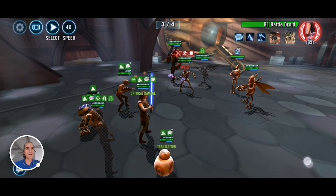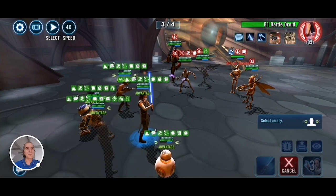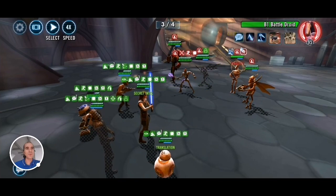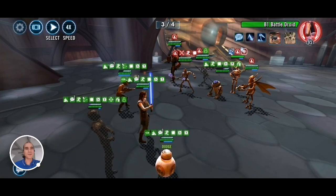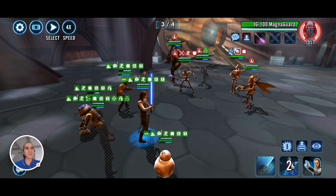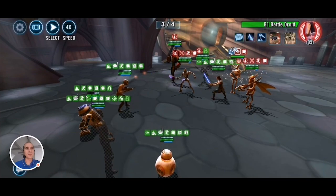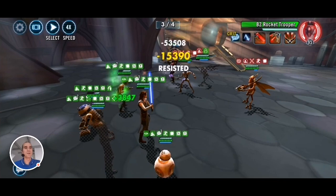Let's push back Magna Guard — we don't want him to taunt again. Need to keep an eye on the Spy. Hopefully we can keep reducing his turn meter so he can't get a turn out. I'm just going to use basic here, trying to go after B1 quickly. Wiggle wiggle. Let's push back the soldier — he's got quite high turn meter. B1 is out, that's good.